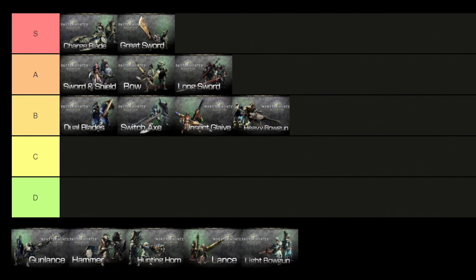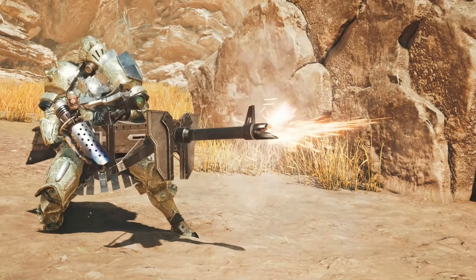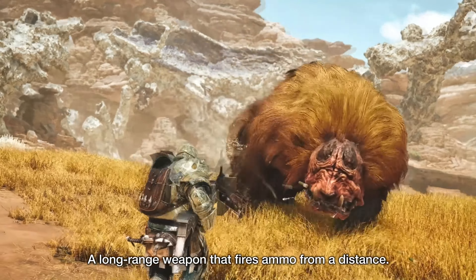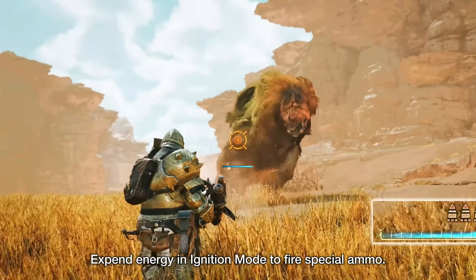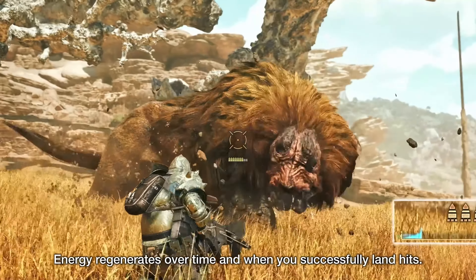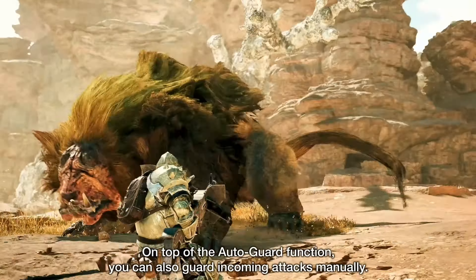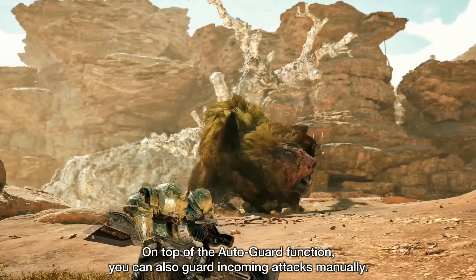For the last B tier weapon we have the Heavy Bowgun. This is the artillery of the ranged weapons, specializing in high damage rounds at range. While it doesn't have the same special effects as the Light Bowgun, the Heavy Bowgun dishes out damage more reliably, breaks parts faster and staggers monsters more easily. Like the Light Bowgun, it has a modding system allowing hunters to customize their weapon slightly — for example, by reducing reload times or providing a limited capacity guard.